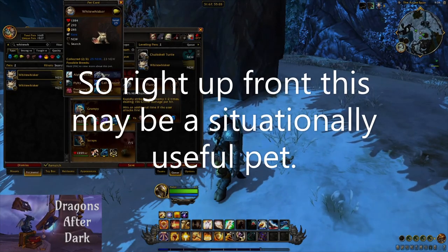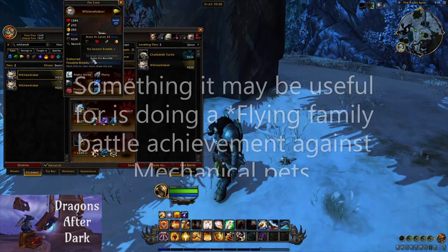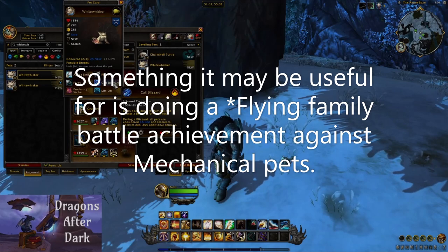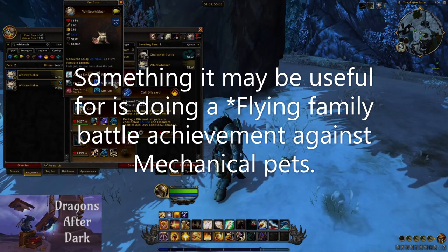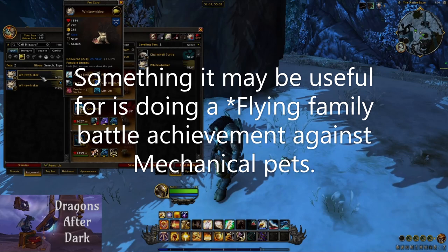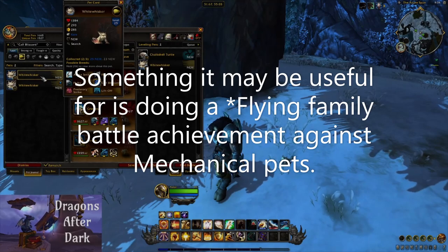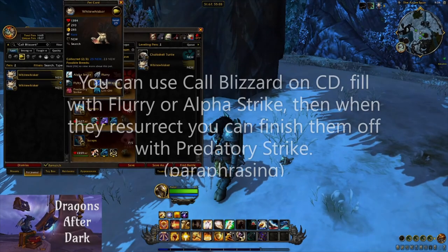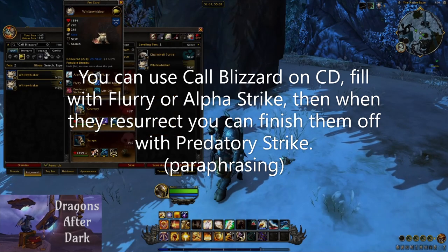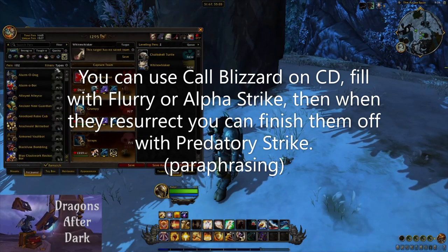So right up front, this might be a very situationally beneficial pet. The one thing it might be useful for — you can see here in slot two that they have Call Blizzard — I believe this is the only flying pet with this ability. One thing you might possibly be able to do here if you have to do a mechanical family battle is use Call Blizzard to finish them off, and then mechanical pets resurrect at less than 25 percent health — let's check their racial really quick.